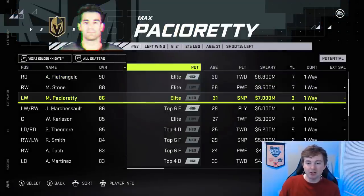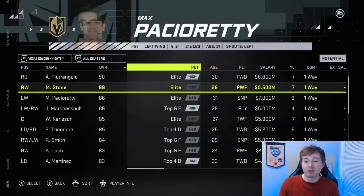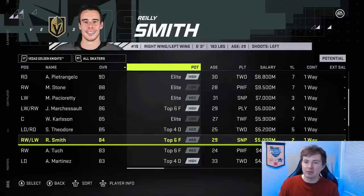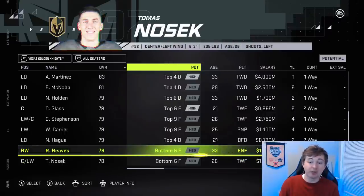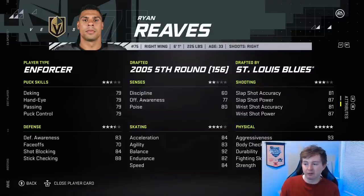Looking at the Vegas Golden Knights, most guys stayed the same. Shea Theodore got a plus one to 85 — he's still underrated, he should be 87 or 88. I'm a big fan of Theodore — when I was doing team of the year research, he was the second-highest scoring defenseman for the 2020 calendar year, also solid defensively, and now with Pietrangelo there he'll have even more offensive opportunities. They gave him a plus one to 85 but he should be 87 or 88 in my mind. McNabb got a minus one, now 81. Haula got a plus one, now 79. Reeves got a minus one out of 78 — his physicality honestly should get an upgrade.